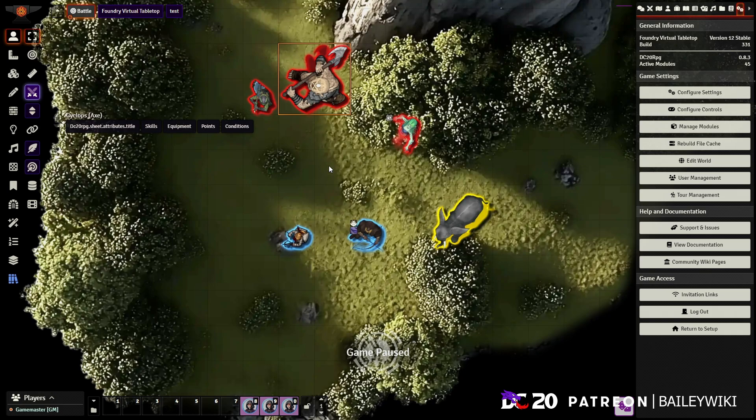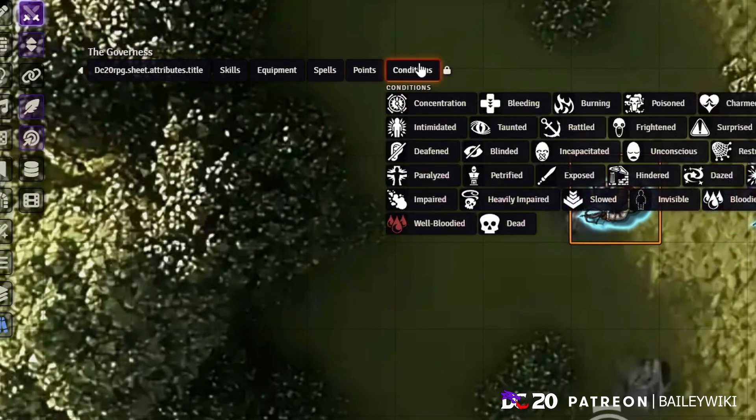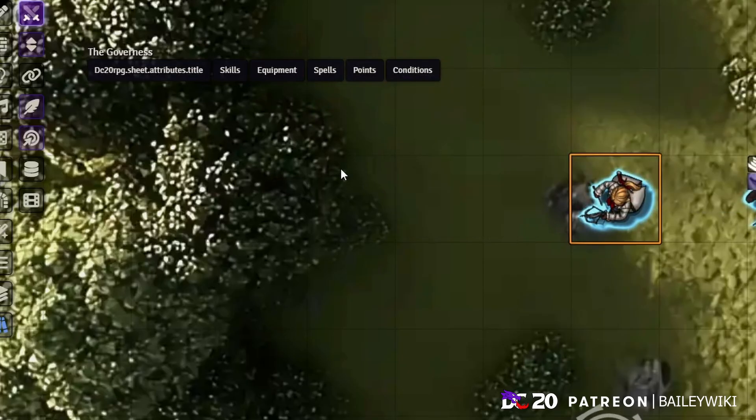The next two big ones are both action HUDs. When I select my character the Governess, I've got this HUD that shows up — this is Token Action HUD, a really well-known module in the Foundry world. If you've been playing Foundry, especially DnD or Pathfinder, you've probably found Token Action HUD. Now it supports DC20 thanks to a developer named Snagov. I reached out to him because he's built HUDs for other systems, and he turned out to be a Kickstarter backer, so he built one for DC20.